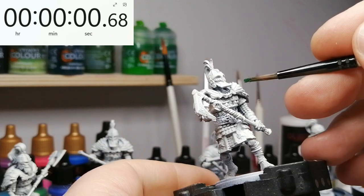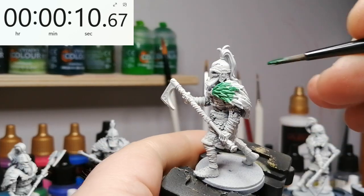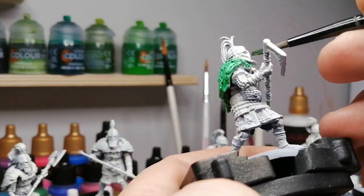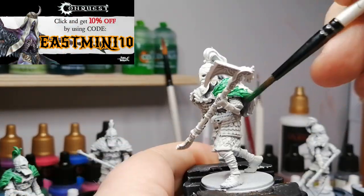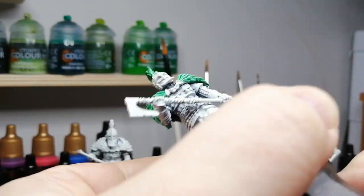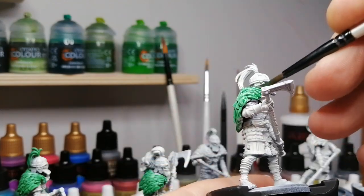My goal here was to see how long it would actually take me to paint six of these, which would normally be 12 in a regiment for Conquest, but this is getting primed mostly for First Blood. It's also getting me into the mindset of painting an entire First Blood starter set — the Wadroon — and I'm looking forward to getting those. If you guys want to save on those First Blood starter sets, take a look at the eShop from Parabellum and put East Mini 10 as a code to save 10%. You also get to support the channel, as they give me credits I can use on the store to buy more miniatures.